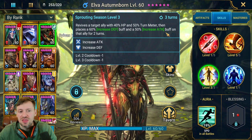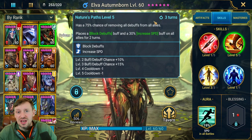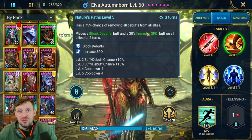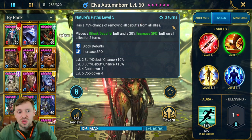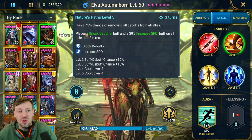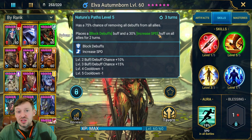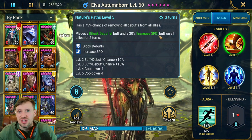Her A2 is a cleansing ability — this is why she's like an upgraded Sky Touch Shaman. When fully booked it has 100% chance to cleanse all debuffs from allies, and also places Block Debuffs and Increased Speed. This is really good for countering Tormund, Hegemon, and anyone else throwing debuffs on your team.